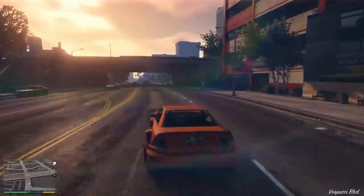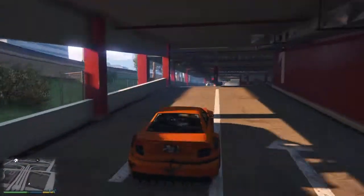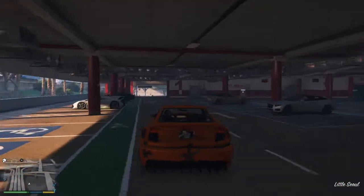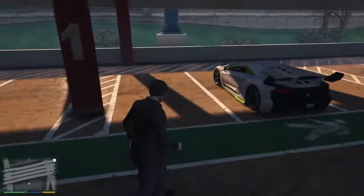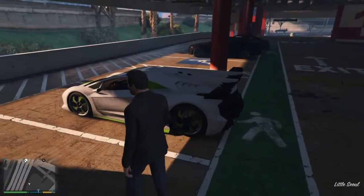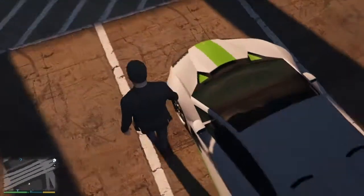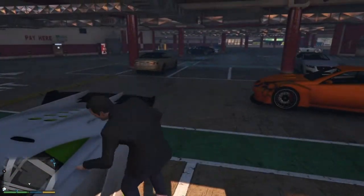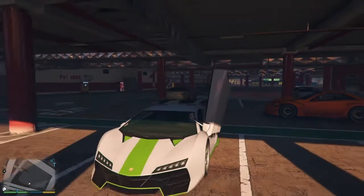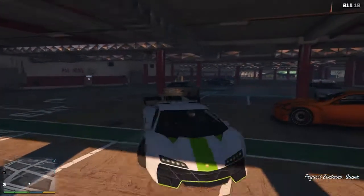It's actually going to be right up here. Again, it's 50/50. I got lucky this time — so this is the Zentorno. It's modded, so it has all the good mods. It's either going to come in green and white or orange and white. Again, it's already unlocked because it's like a rare car, so it will let you get it for free.